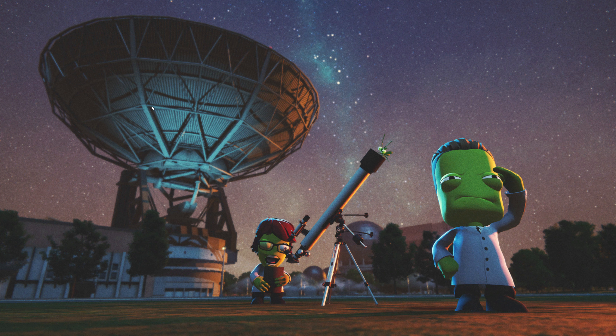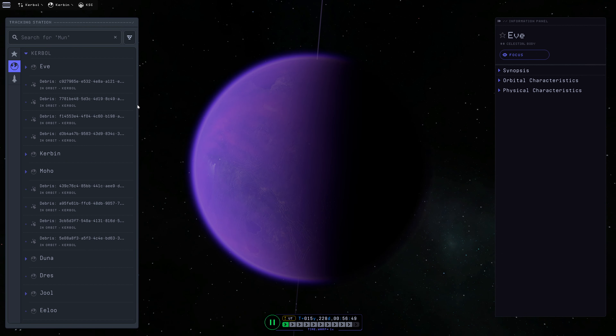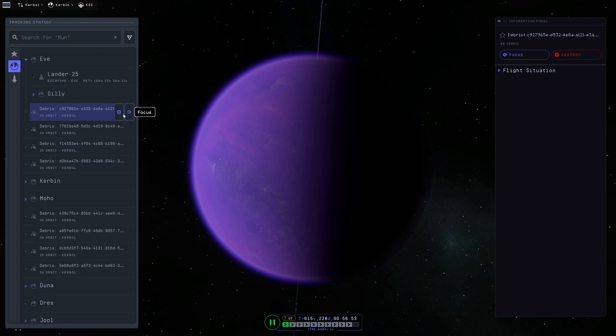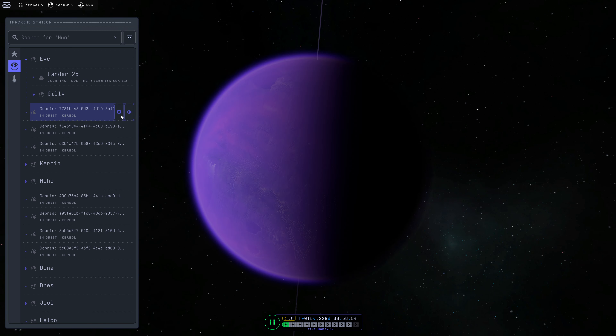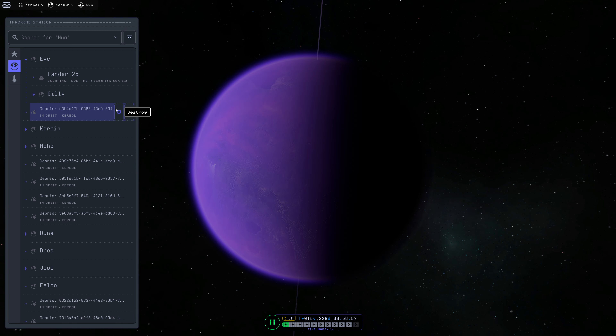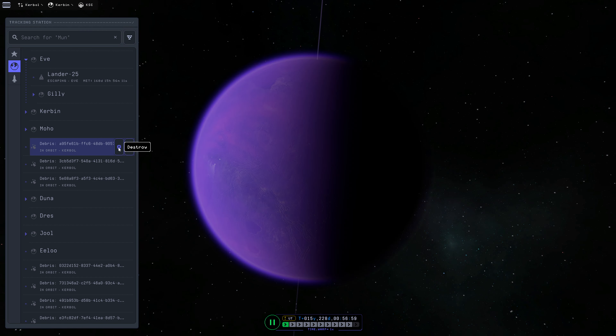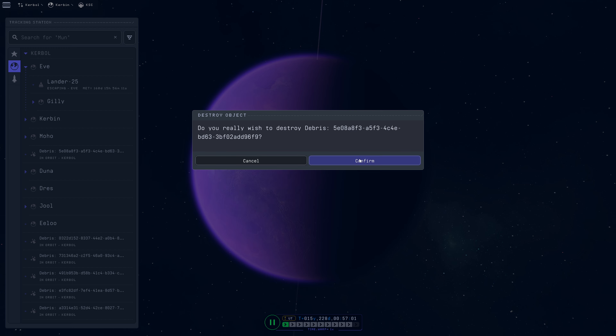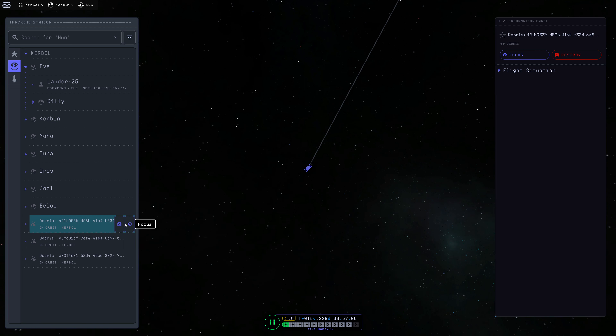So let's see here. There's some debris here, apparently. We could actually get rid of this debris — none of this debris is relevant. That might make the game run a little better if we get rid of it, so that would probably be for the best. Let's get rid of all of this debris that is in orbit around Kerbin. Yes, go ahead and get rid of this. Can we just mash enter? That would be nice if we could.